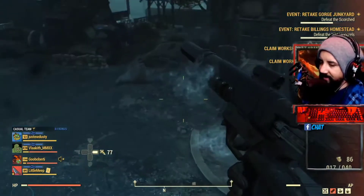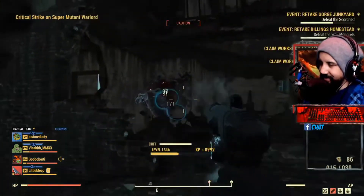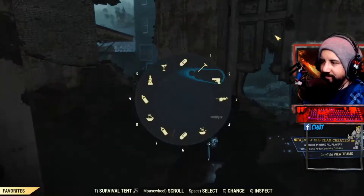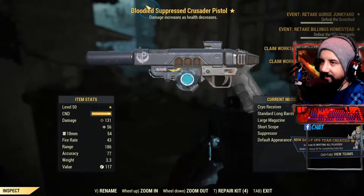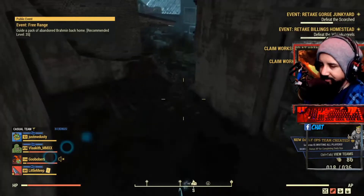Dear human, in Fallout 76 there's something called a bloodied build. In its simplest form, you have this right here — Bloodied. Damage increases as health decreases. That's the simplest answer.